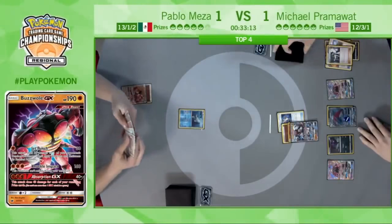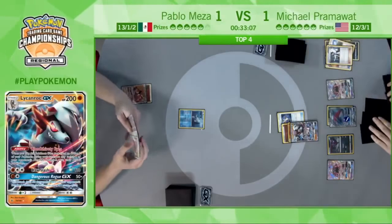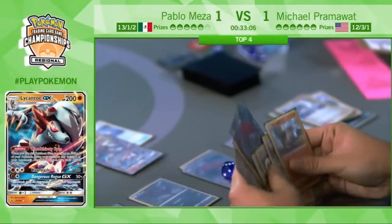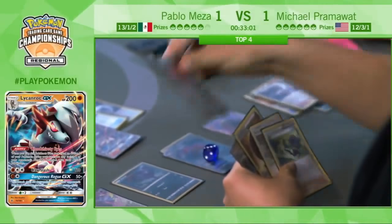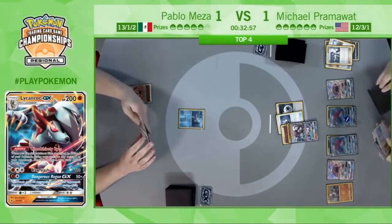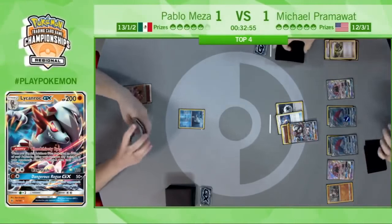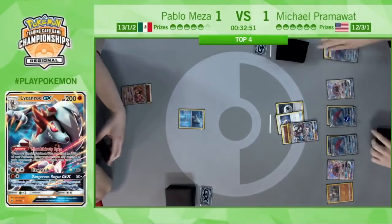Sycamore seven cards — can he find a Double Colorless energy? He does. He's going to Claw Slash and take the knockout on the Remoraid, maybe after a few Trades — this will limit Pablo's decision making depending on what he draws too. Ultra Ball's not really that great of an out now; you can get Tapu Lele, but it would have been better to grab an Octillery.